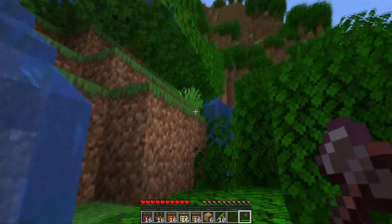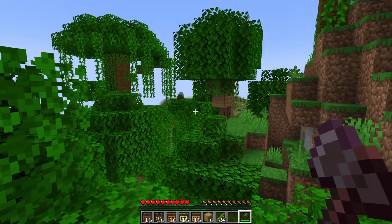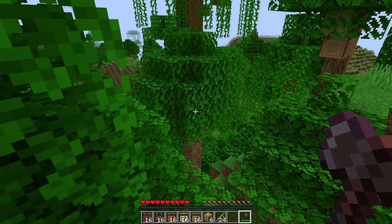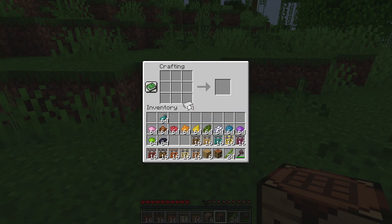You'll need 24 pieces of bamboo to create some hanging signs. The second item you'll need is some iron. Once you have all of that, you can head to the crafting table. First you'll need to get some iron nuggets, and then you can craft chains like this.